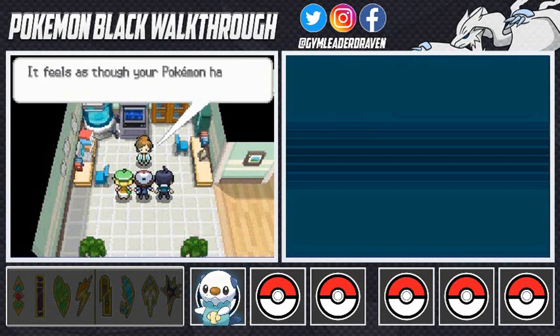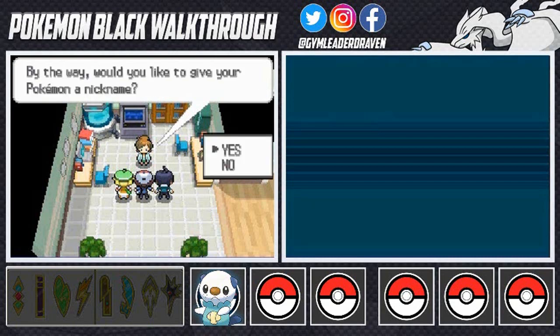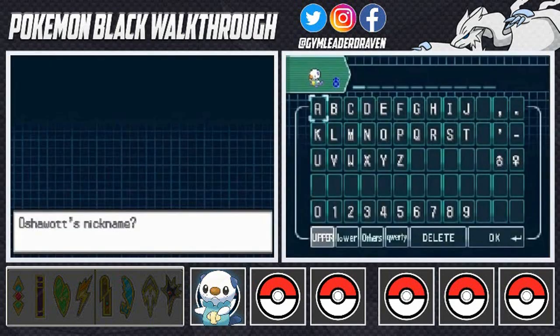Here we are in the Pokemon lab. Professor Juniper says, 'Hi there, I've been waiting for you young people. My name is Professor Juniper and I am researching when and how the creatures called Pokemon came into existence.' She then notices we've already had a Pokemon battle and says it feels like our Pokemon have already begun to trust us. She asks if we'd like to give our Pokemon a nickname — hell yes!